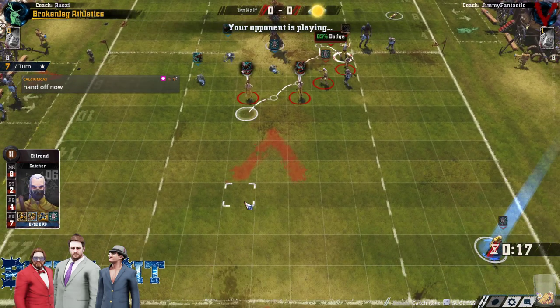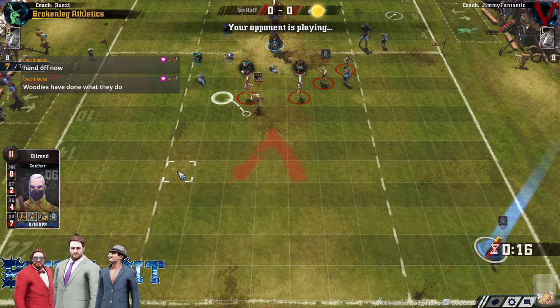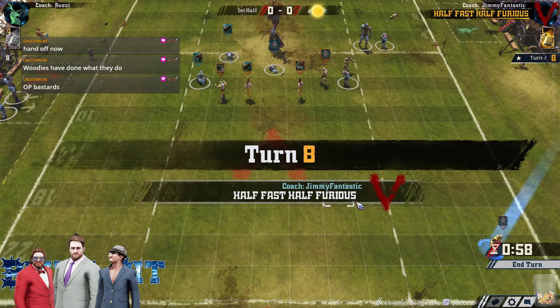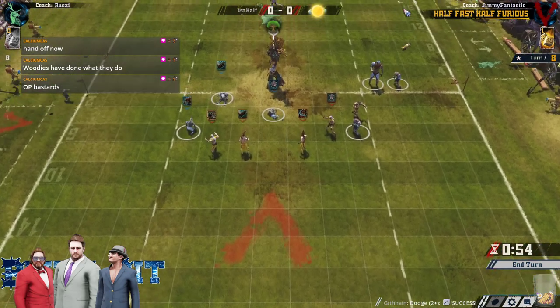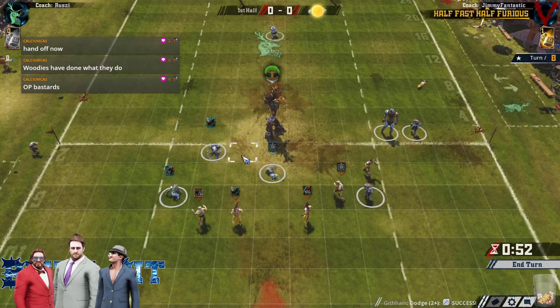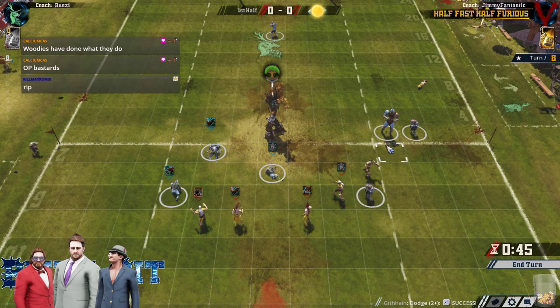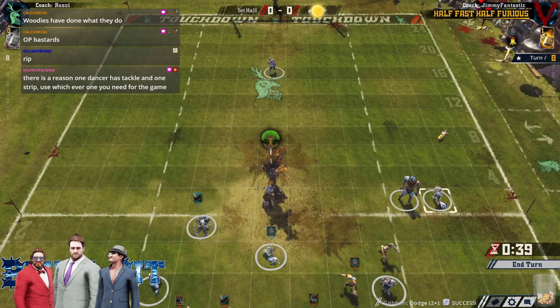Just one of those games where it went to Widdles, but it's still only the first half. Jim is more than good enough to turn this one around and draw a 1-1. Jim does have dice on the ball — now he doesn't. Jim's got to try and get more Elves off the pitch to aid his defense, and he does have a few hits on offer.